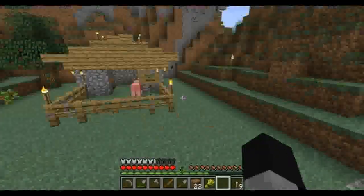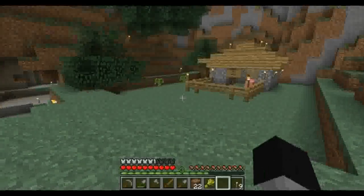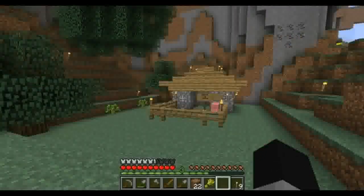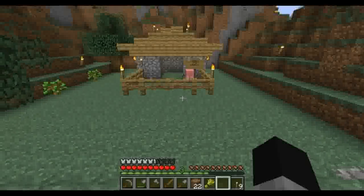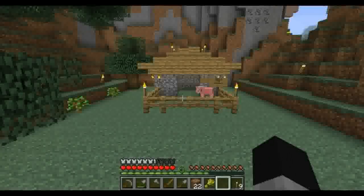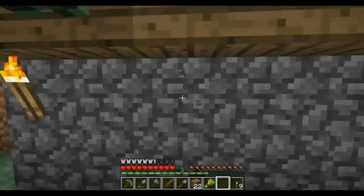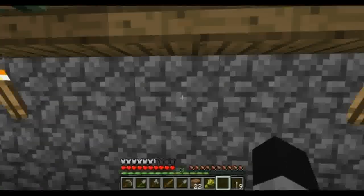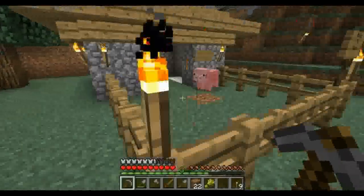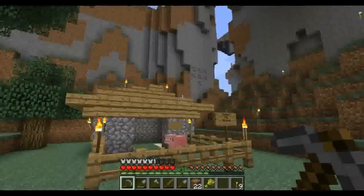Anyways you guys, that was the episode. I just wanted to do something special for my friend — she expressed such an interest in the well-being of pigs, and since I haven't seen very many of them I decided they were endangered enough in my game that I wanted to create a little rescue for them. If you guys have any suggestions to make this look better or improve on it, I'll take some — I might add a couple of windows here with some glass.